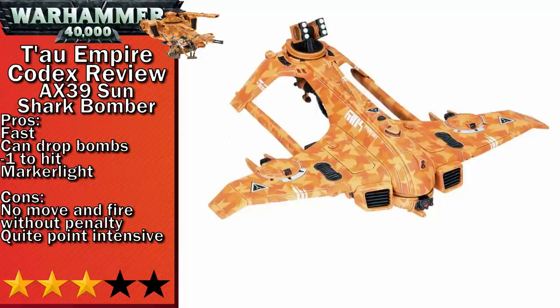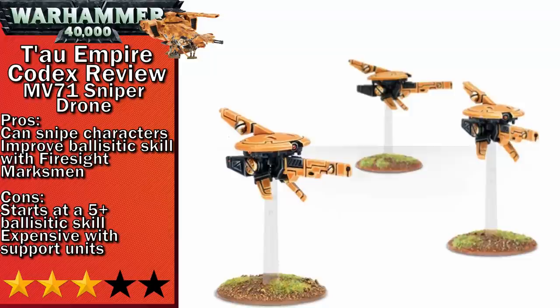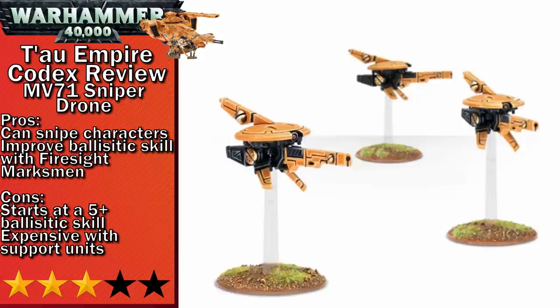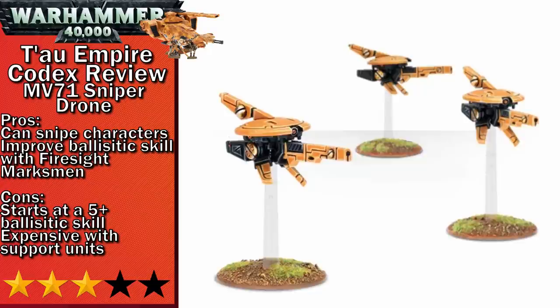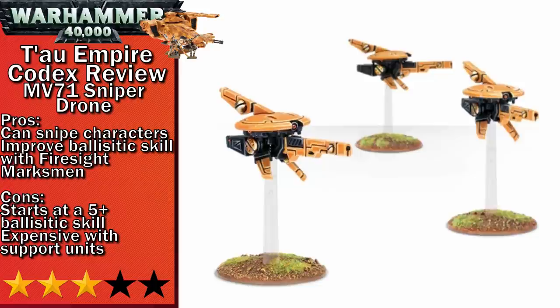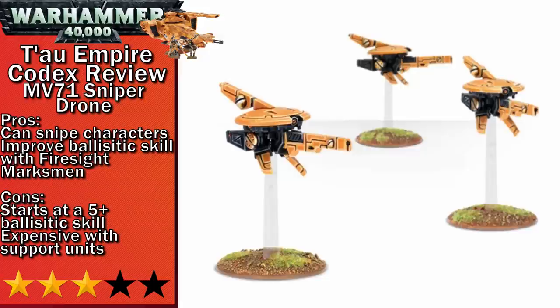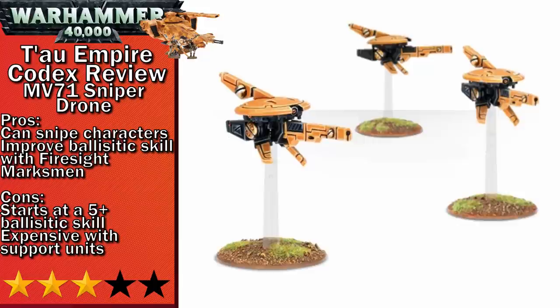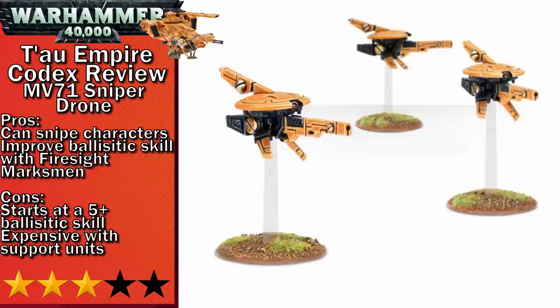Next up in three-stars is the MV-71 Sniper Drones. They are bog-standard snipers with the only exception being their five-up ballistic skill. You can compensate for this with a Firesight Marksman, which boosts their ballistic skill to a four-up, and if you can stick the drone controller support system nearby, they get to a nice three-up ballistic skill, which is somewhat consistent for picking off characters. I wouldn't consider Markerlights too much, since it's quite hard to get Markerlights on characters if they're screened properly, so three-up is probably the best you're getting. At 16 points, it's quite an investment for snipers that need more support to be good. At least sniper drones are somewhat resilient with minus one to hit and an okay save. In the end, these guys are the only snipers in the Tau codex, and being able to pick off characters is always something you should consider.